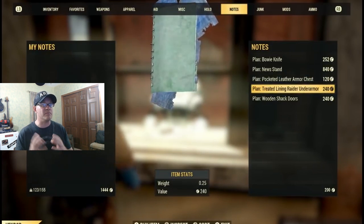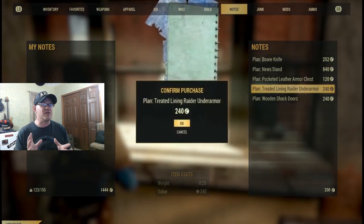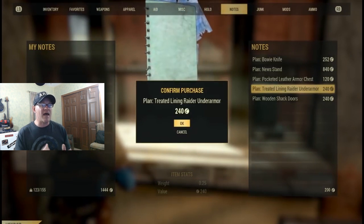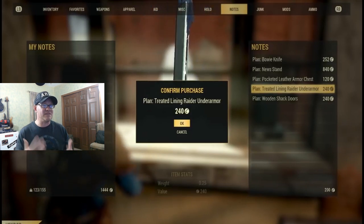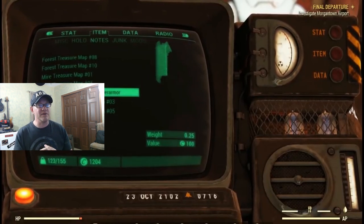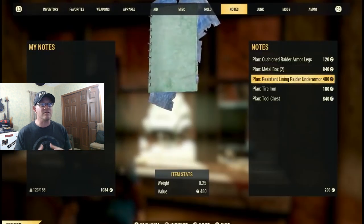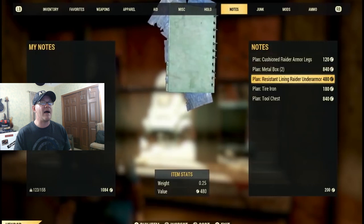They're all essentially the same with slightly different cosmetics, but when modded they're all equal. You want to purchase the treated lining first and foremost and learn this mod, because after you learn it, log out and log back in — and the vendor will then sell you the resistance lining mod. If you don't learn the treated mod first, he's just going to sell you the treated again.